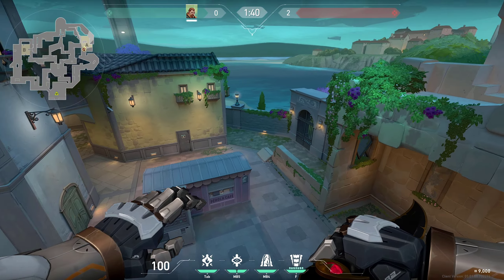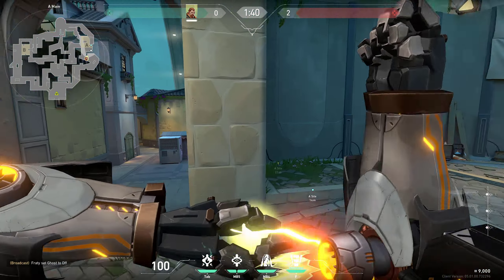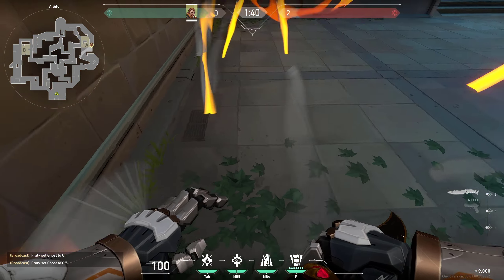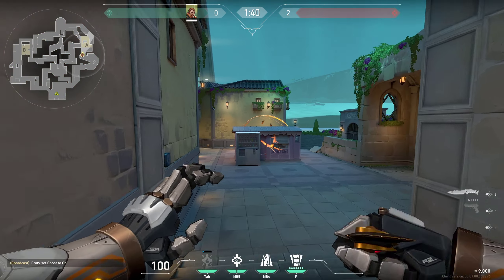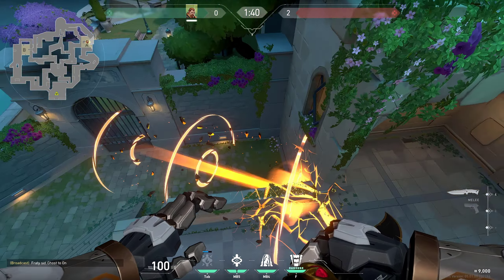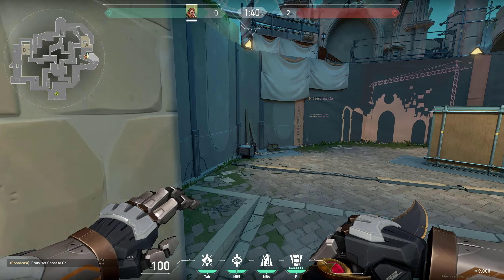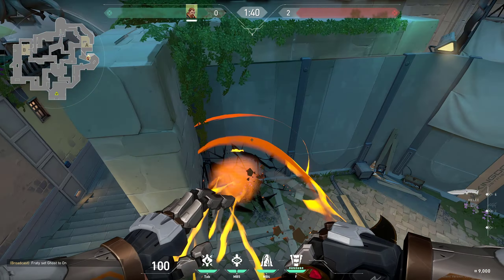Let's move on to aftershocks. There are three spots which are good to know. Firstly, you can plant your spike right here and have a post-plant with Breach — as you can see on the minimap, this is going to reach all the way to the back and anyone trying to defuse is going to get killed by the aftershock. You can also use it to check if there is anyone behind this cubby, to clear secret, or if you know enemies have Skye or Sova using their drone from this safe spot — immediately aftershock it for a free kill.